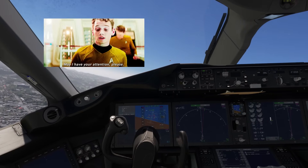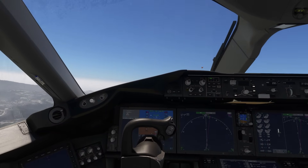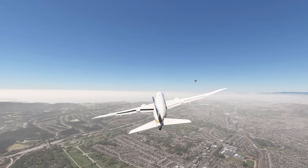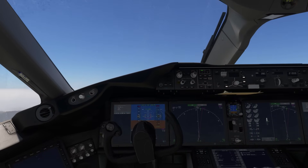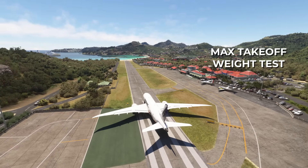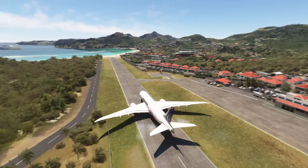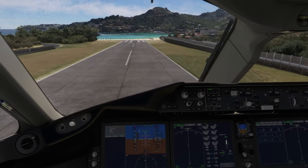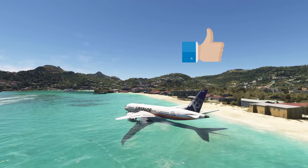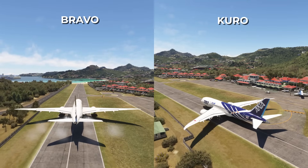I will no longer talk about flight models in my reviews, but rather about flight controls — that is, how the plane feels. After discussing with several development teams, it is almost impossible to judge the realism of a flight model unless you are the pilot of the aircraft in question, and even then you have to account for the simulator's own limitations. In terms of flying sensation, I found the Bravo liner very pleasant to fly, with no problems during takeoff. It's very easy to take off and landings are also very cool. I would say the Bravo feels a tiny bit more responsive on the controls than the Kuro Dreamliner, and that's not unpleasant.